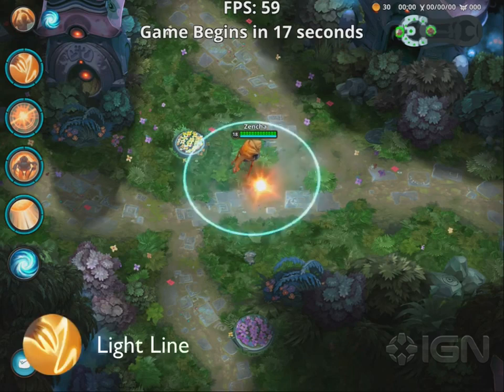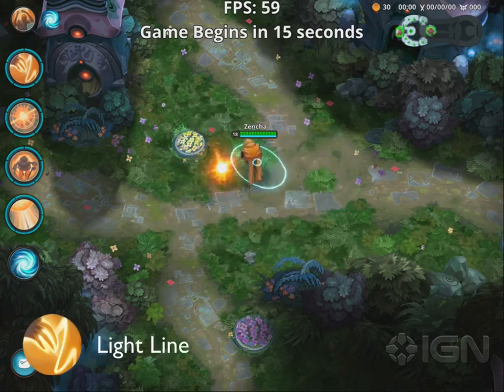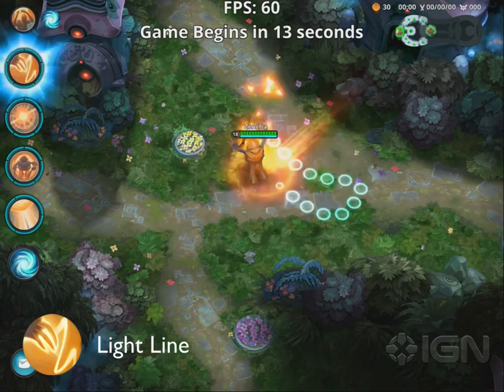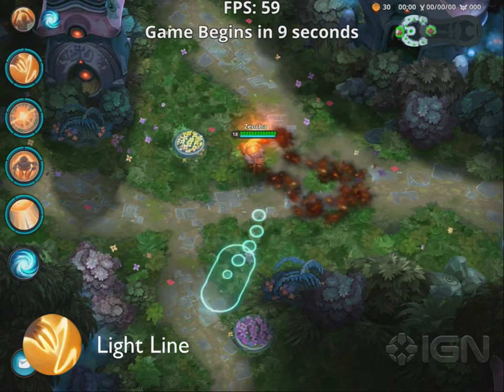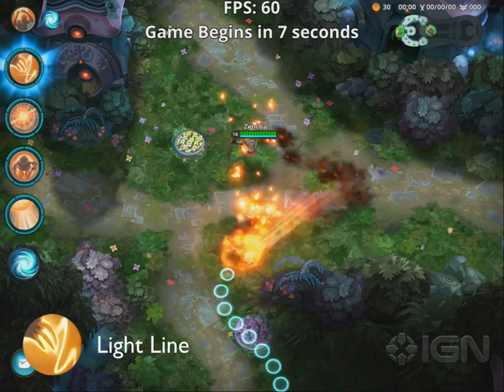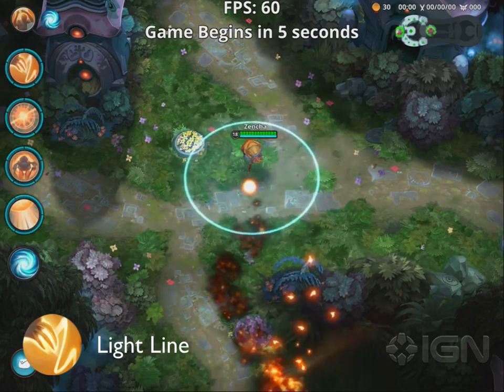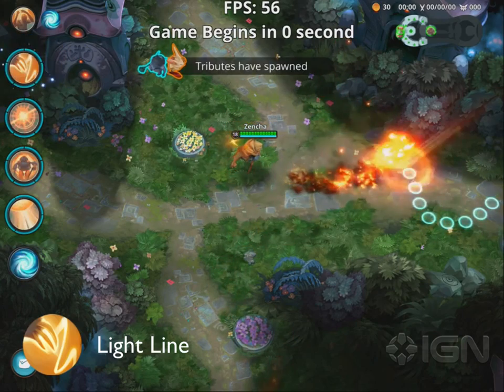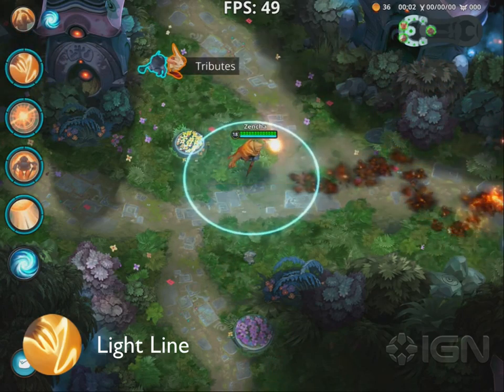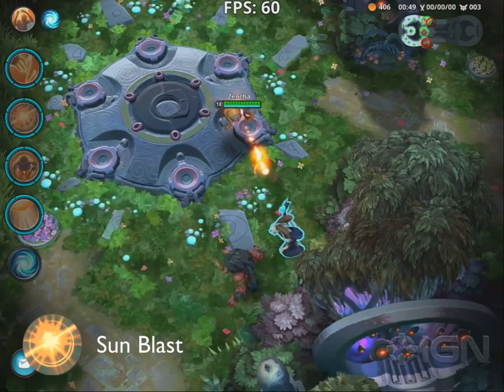His first active ability, Light Line, allows the player to draw a line on the screen and erupt solar energy along that path. The eruption deals damage and causes the land to burn, dealing further damage to enemies who stand on it. This is Dim's most versatile skill. Expertly used, it has the potential to output massive amounts of damage and zone your opponents. It's also great for farming tributes.